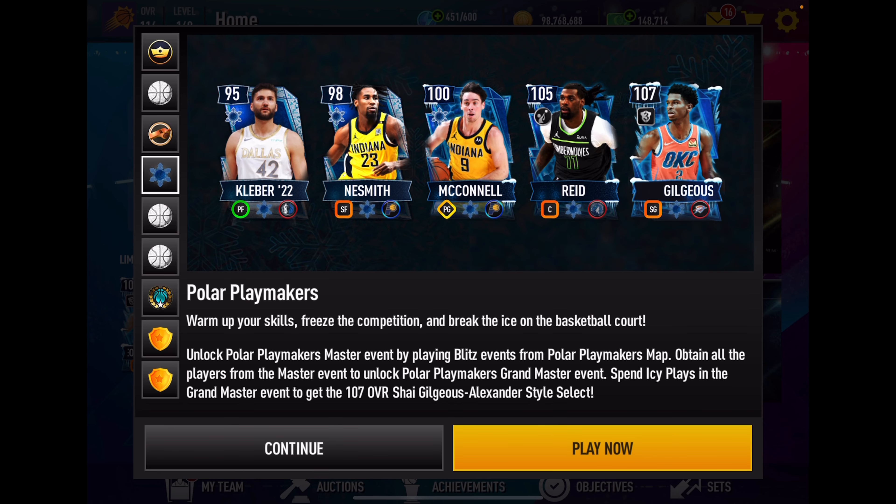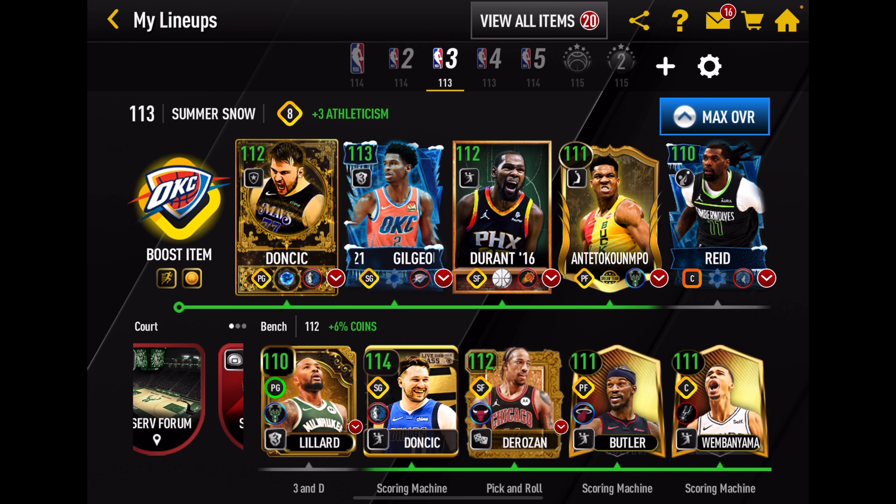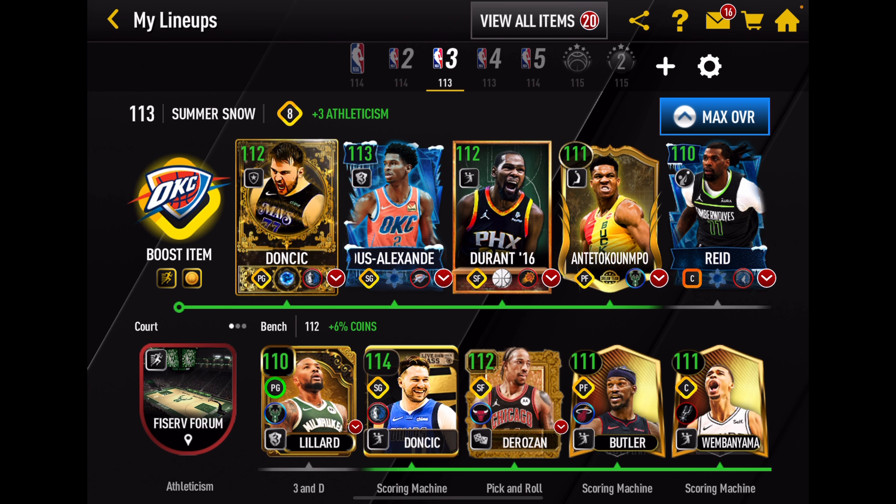That doesn't make a huge difference to me overall. If you look at some of the shooting guards we have — 107 Zach — if I didn't have Luca and I had Zach and Shea, I would definitely start Zach and put Shea on the bench. It's a good enough boost and high enough overall that you can put Shea on the bench and start Luca without worrying about dropping in overall. For today though, these cards are not going to be riding the bench — they're going to be in our starting lineup. We've got 106 Luca at point guard, 107 KD at small forward, 106 Giannis at power forward, and 105 Reed boosted all the way to a 110.